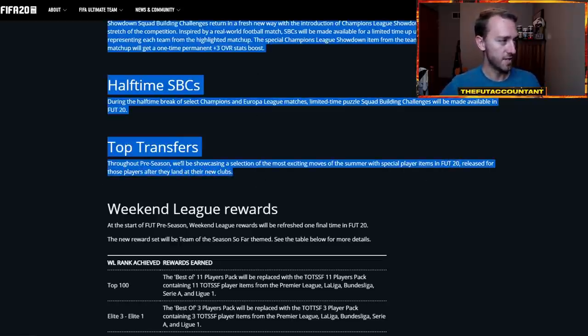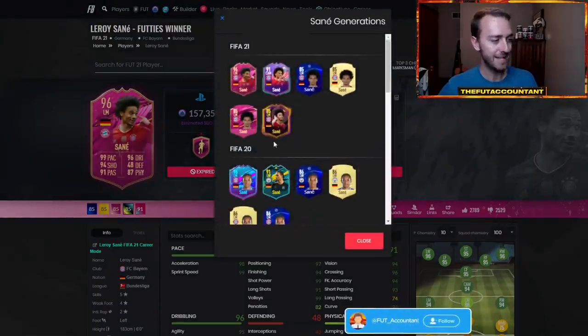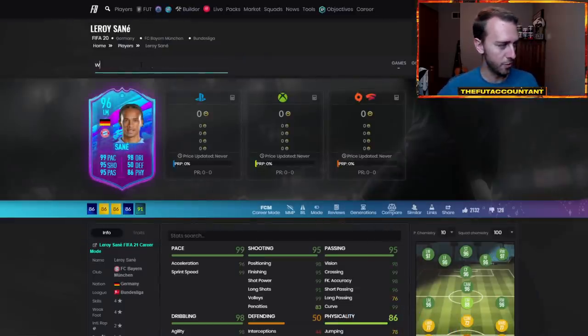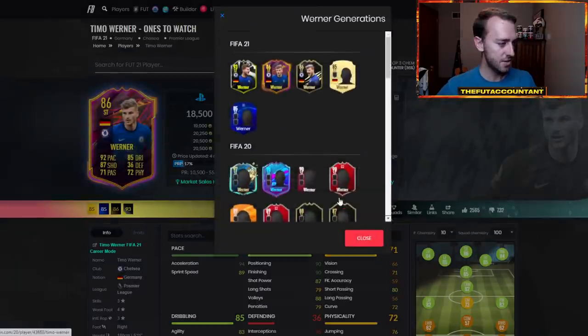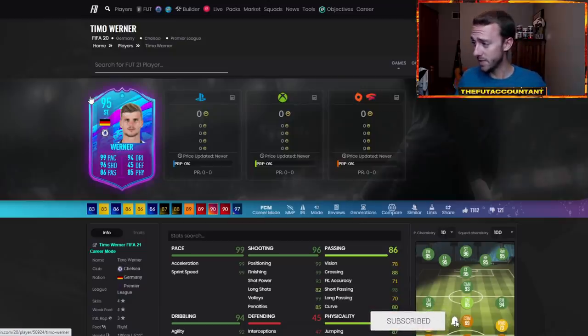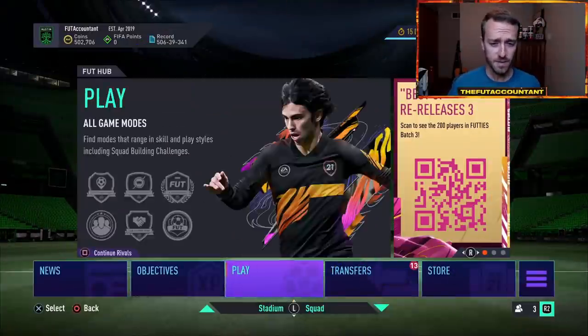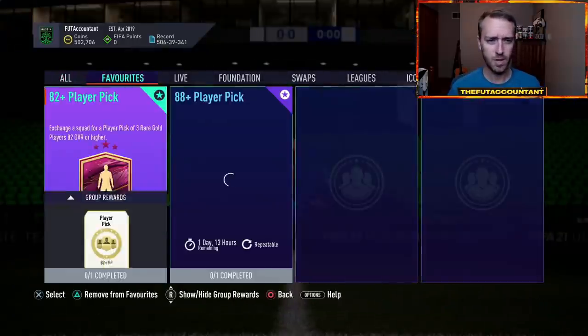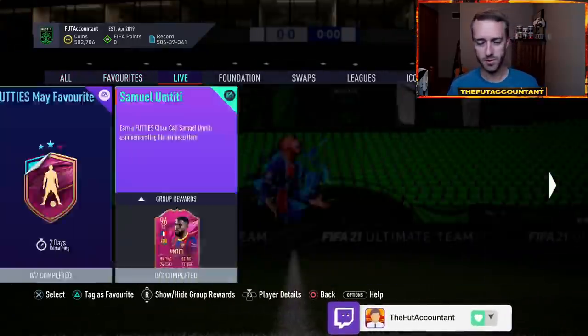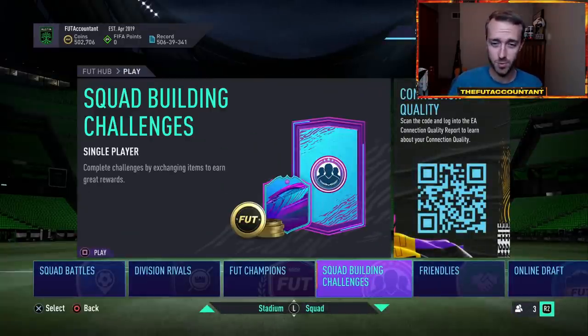What they did last year was release players using the premium SBC card design. Leroy Sané was one who got a special item at the end of last year, and Werner got a 95-rated Chelsea striker card. So there might be more top transfers. We've had some big transfers this summer — maybe if the Mbappé transfer happens. People are talking about Sancho, maybe Varane. We've already had some transfer content with Messi and Depay. Umtiti and Martial are close-call SBCs, not transfers. Just keep your eye out for more transfer content, which would be great — they'd obviously juice them up as very high-rated cards.